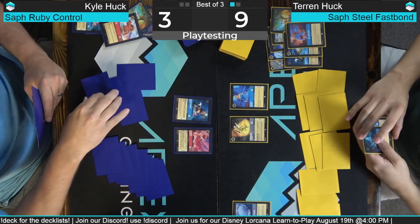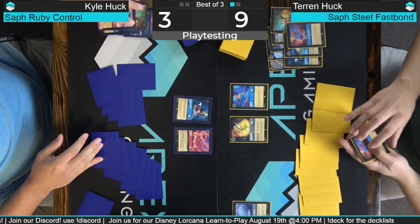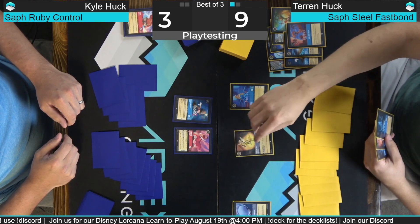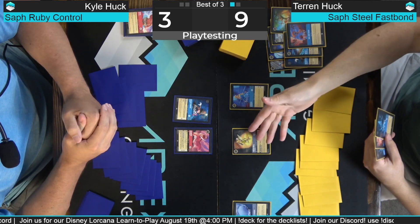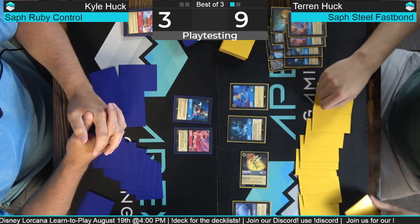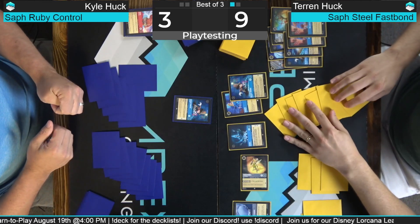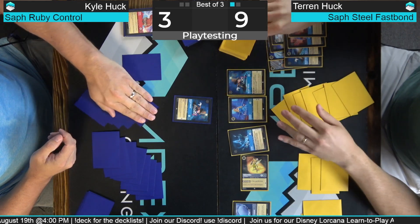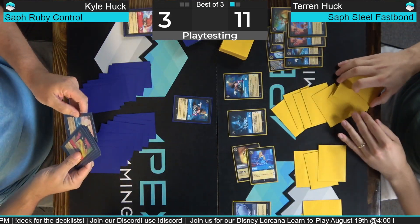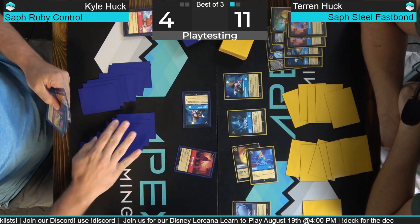We're gonna do Aladdin and then a Mickey. I can still ink if I choose to but I'm not going to. Tinkerbell has another ability — tap, draw, and discard, so it just loots. I'm gonna tap, draw, discard One Jump Ahead, then Hades Aladdin. Play Mickey Mouse, get the ETB, and quest for two. Quest for one and we're gonna Be Prepared — one, two, three, four, five, six, seven — banish all characters.